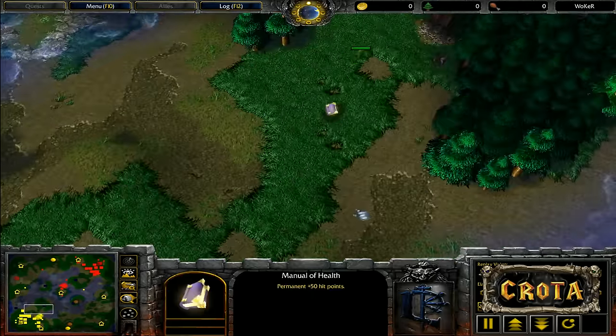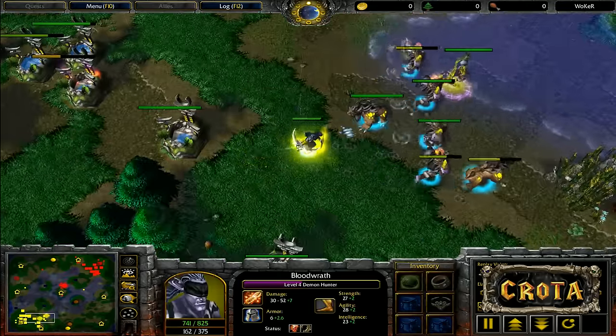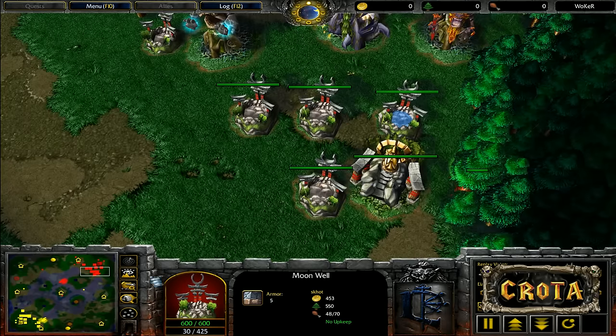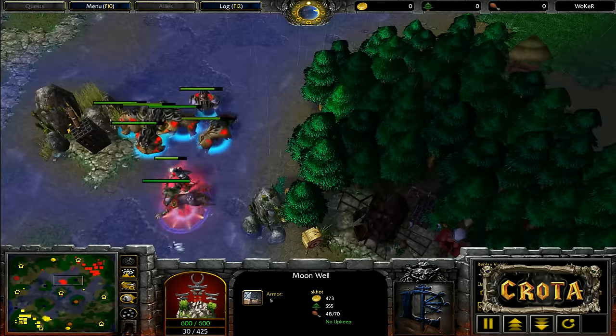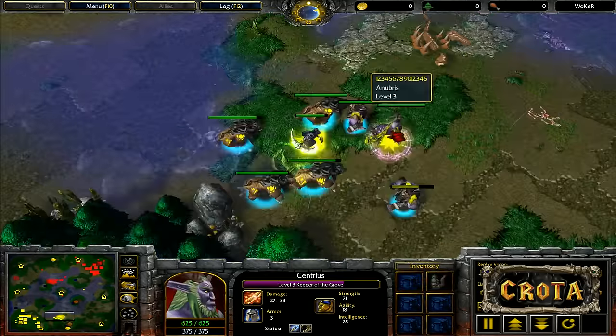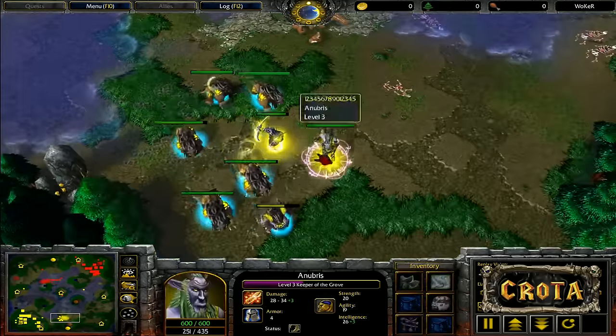Is that Manual of Health still there? Yes — 50 hit points, and someone needs it. Supply is 50 over 70 compared to 48 over 70. Both sides are still even, even on upgrades. Level 5 and level 3 going up against a level 4 and level 3. Sonic needs to make up some ground — this Rock Golem Creep Camp should give him a slight leg up.